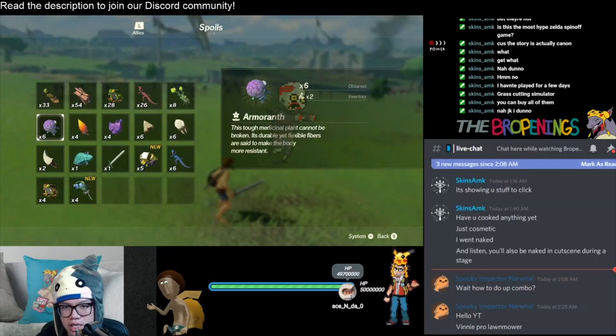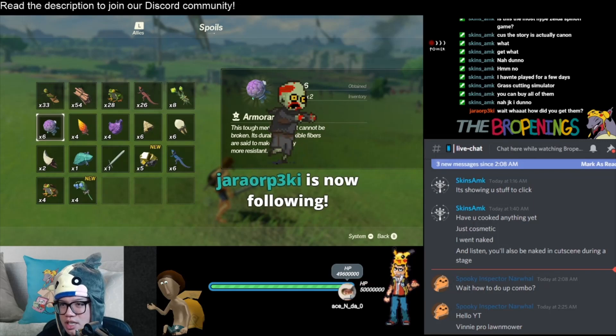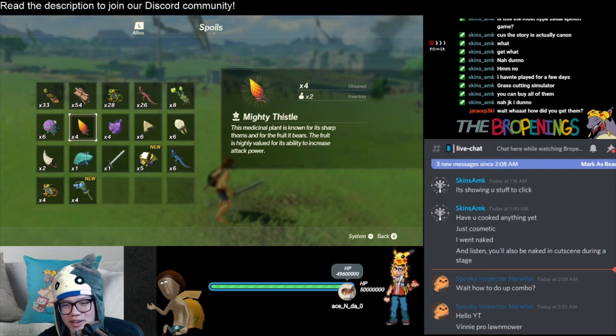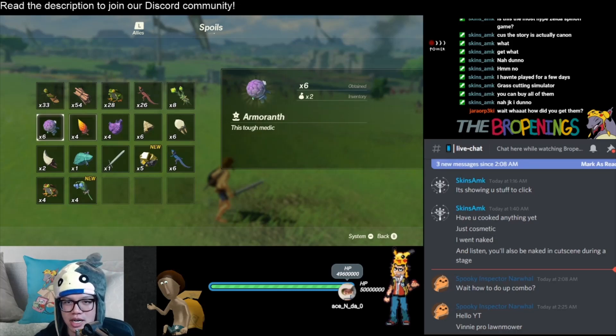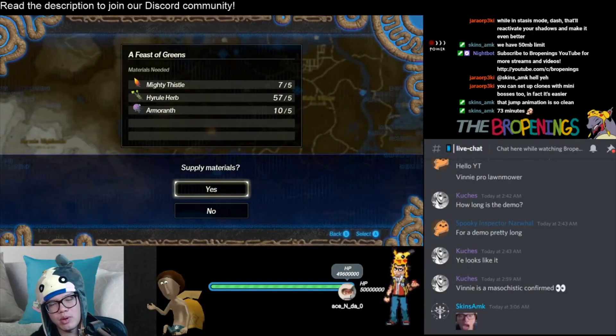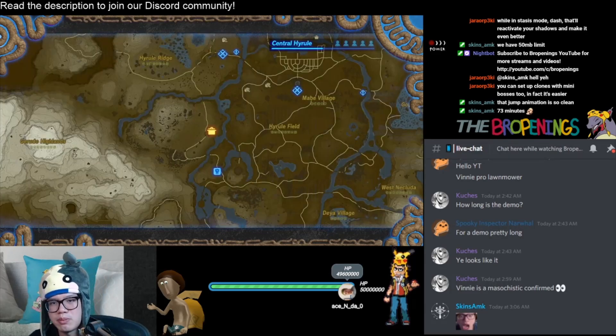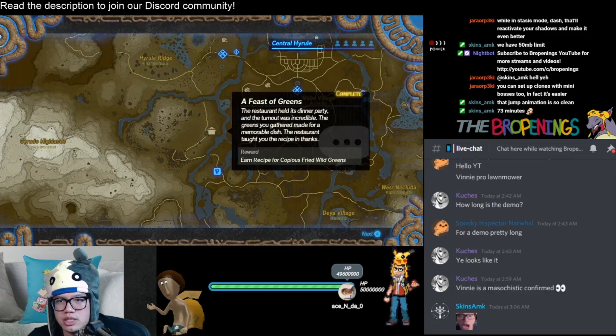Now I just need to complete the stage. He's here — for how to get Mighty Thizzle. I was just making a YouTube tutorial. Basically: chop grass, go to Hyrule Field, chop grass, you will find it. And here we have all of the ingredients I need to complete A Feast of Greens, which should be the hardest task in the demo: five Mighty Thizzles, five Hyrule Herbs, and five Amaranth. We're going to supply these materials — A Feast of Greens. The restaurant held its dinner party and the turnout was incredible. The greens you gathered made for a memorable dish. The restaurant taught you the recipe in thanks.